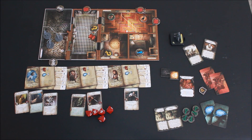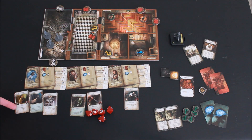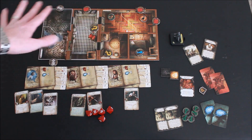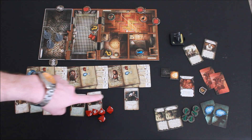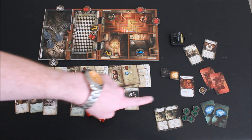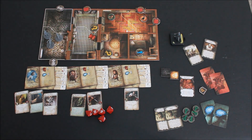Now that you know how the app is navigated, here is what you need to know when playing the game that the app does not tell you. Each player will have a character with a card, and they may also have items acquired during the game. This is how the board may look mid-game after a few rounds. The first thing to know is what you can do on your turn — the different actions you can take.